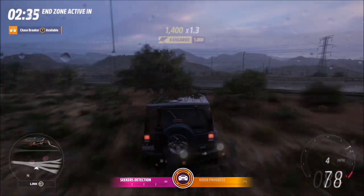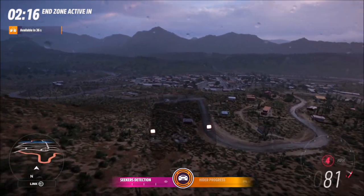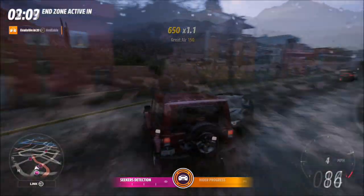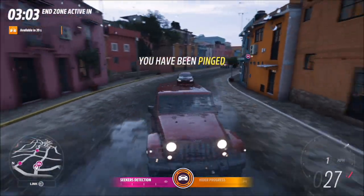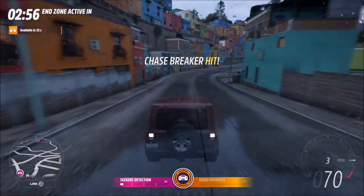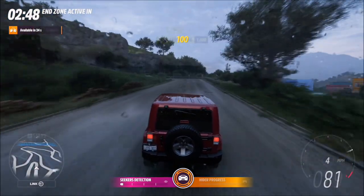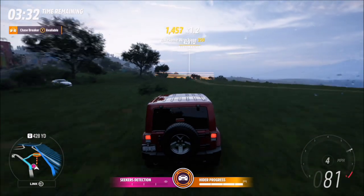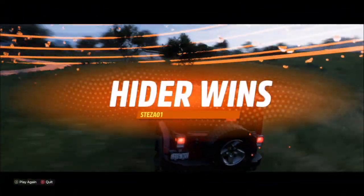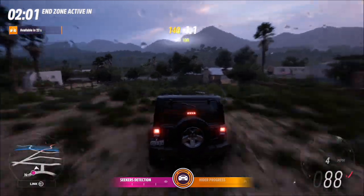As a Hider you have a perk that is very much OP — it's called the Chase Breaker. It effectively acts like an EMP, bringing the Seekers within a certain radius around you to a stop and turning you into Ghost Mode, so you can go right through them to escape. This is great if they've got you pinned or cornered — you can just go through them and get out of there while they're slowed down for a few seconds. Compared to their perk which just pings your location, this massively outweighs their extra player advantage over you.